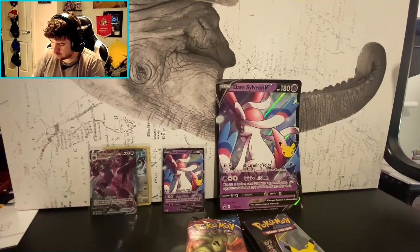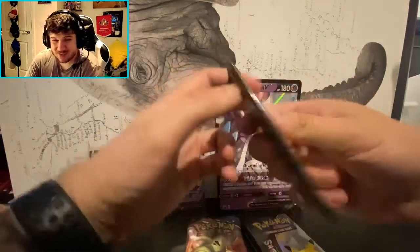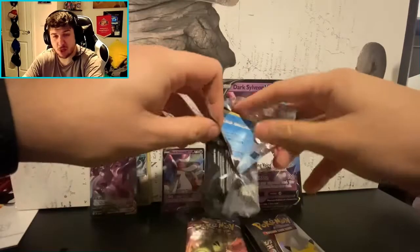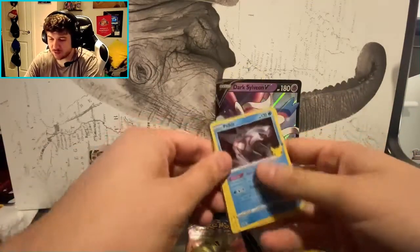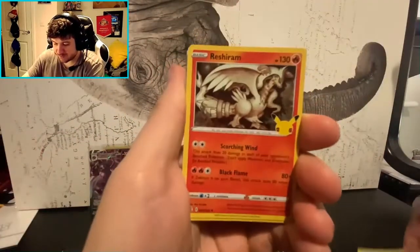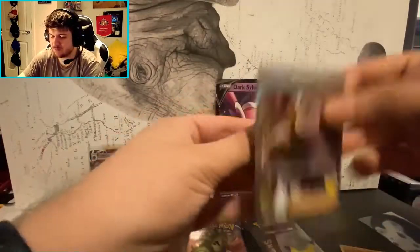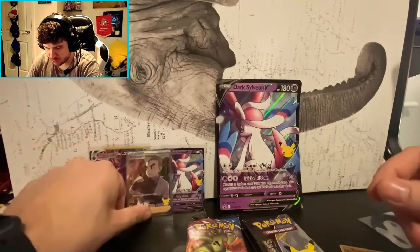Now we've got two Celebrations packs that were in the mini tin. When I first opened Celebrations I had a Dragapult box and a Dark Charizard box and the pulls were pretty good. Since then I've opened two more and it's been going downhill. But wait — we've got a full art Professor's Research! I don't need it, I already have it, but still — nice card.